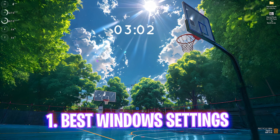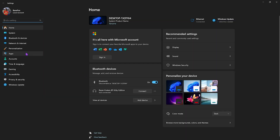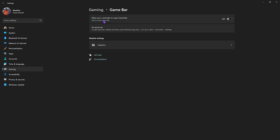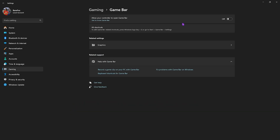Starting off with the essential Windows settings. Simply search for Settings on your PC, come down to Personalization, then click on Colors and disable Transparency Effects. Then come down to Gaming, head over to Game Bar, and simply turn it off — since it is an overlay service, Game Bar actually reduces your FPS and impacts performance negatively.